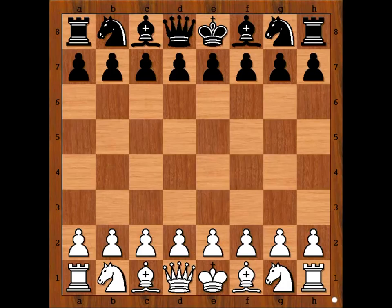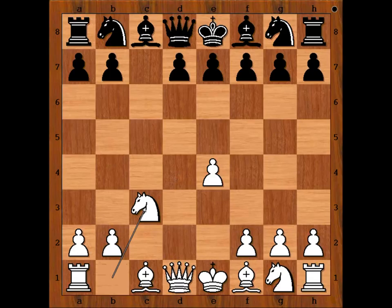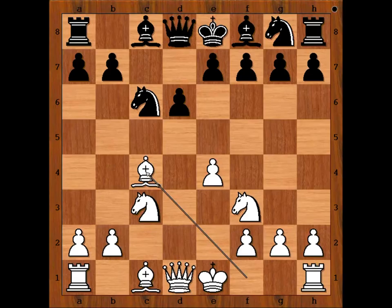Maria Muzychuk had the white pieces and she started with D4, Queen's pawn opening. C5, E4, C takes on D4 — transposition to Sicilian defense. C3, D takes on C3, Knight takes pawn. Maria is playing the Smith-Morra Gambit. Knight to C6.